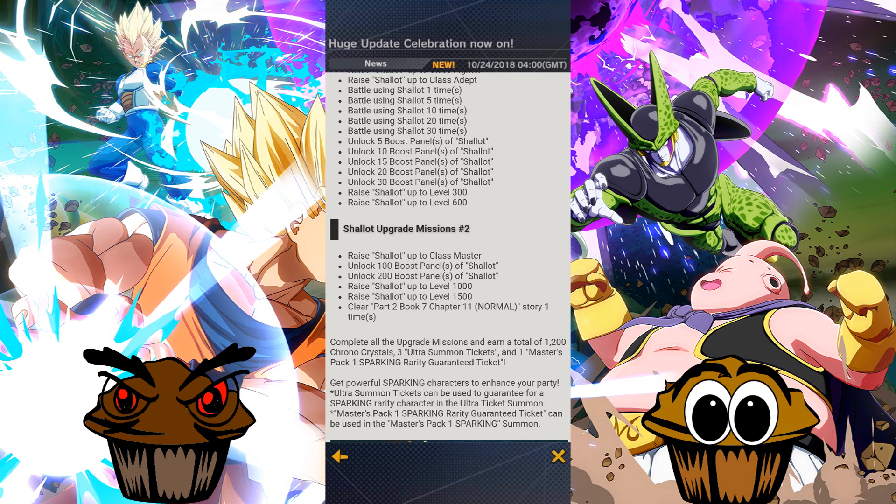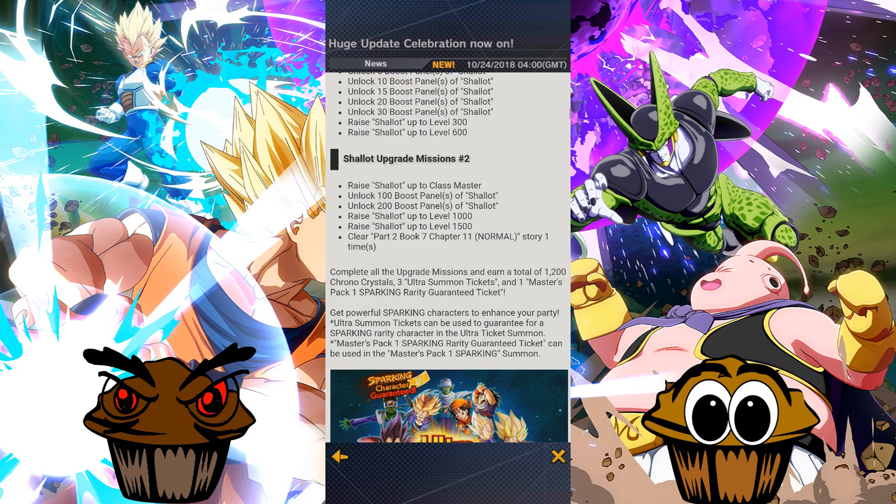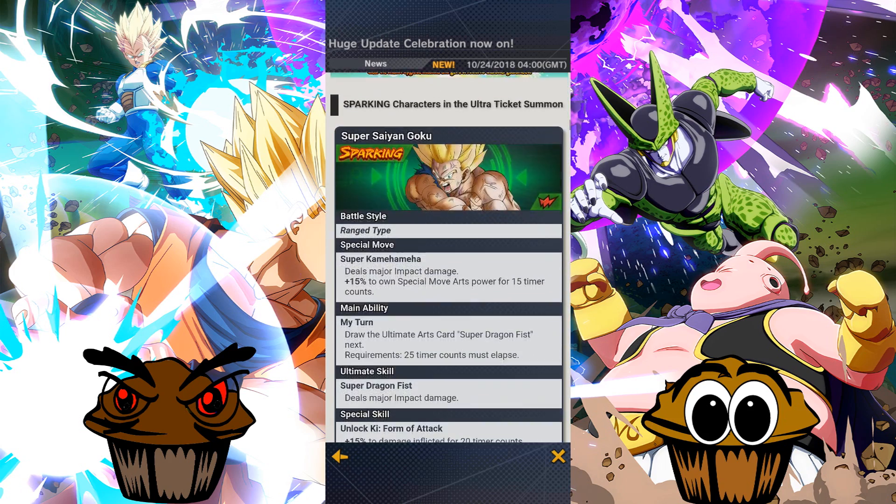And then there's mission 2: get him to master, unlock 100 to 200 panels, raise him from 1,000 to 1,500. And this is a Claire part 2, book 7, chapter 11, Normal. Story time wanted — we'll be getting him.